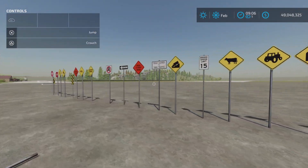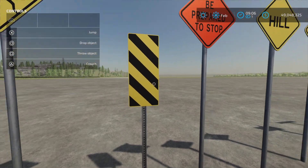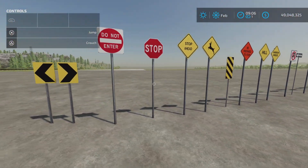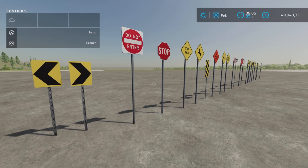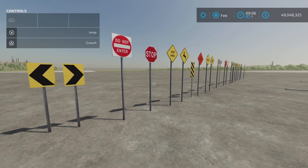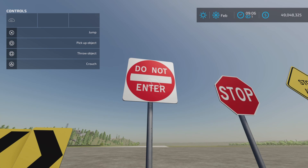Well, there you go. There you have it — U.S. Road Signs Pack by SimFarmer on Farming Simulator 22. Thank you all for watching, and remember, it's only a game. So till next time, bye for now.